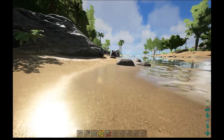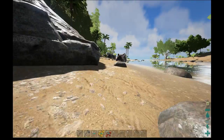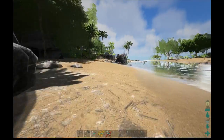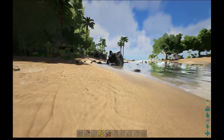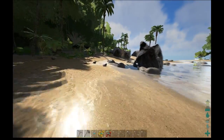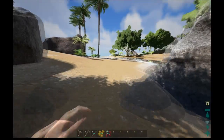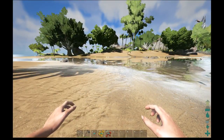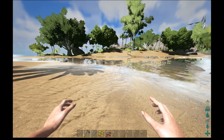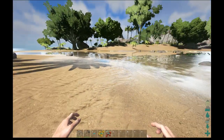Sometimes you might have the urge to run, like a T-rex is chasing you or something. On the PC you press the directional button followed with shift. You can hear a panting to indicate that you are running and not walking. On the Xbox you press down on the left joystick, and when you want to stop running you press down on the left joystick again.